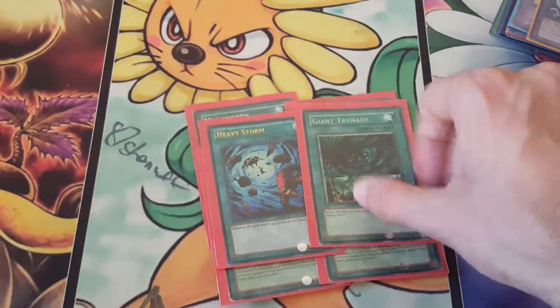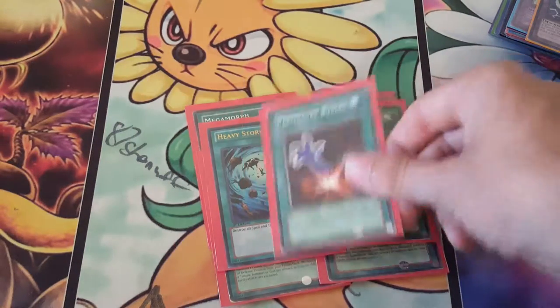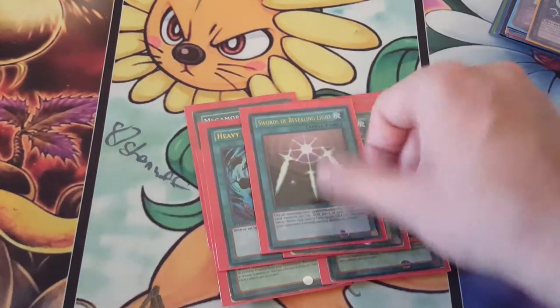For furthering OTKs, we have Heavy Storm and Prima, or Heavy Storm and Trunade. But then we also have Prima, because you can bring back Metal Armored Bug — not Neobug, but Metal Armored Bug — so you can attack in with the 2800 face, which is pretty nice. And then we have one Swords.